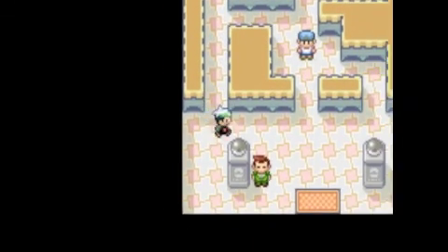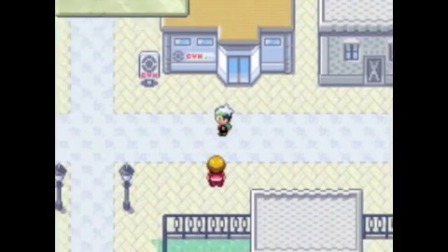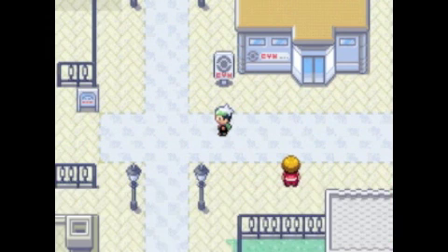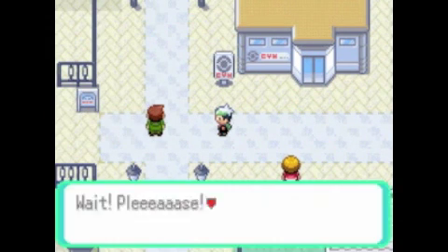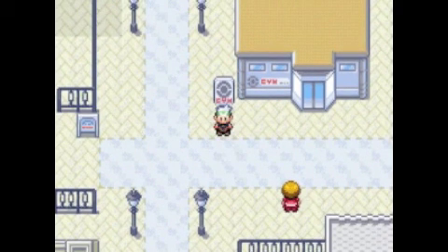These guys don't battle you after you beat the gym leader, so you're safe from them. Okay, I guess it's safe to leave now - and oh my god, Team Aqua comes out! We will see what they're talking about, maybe in the next part.